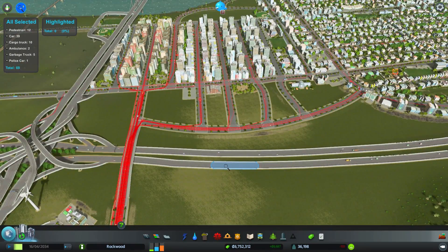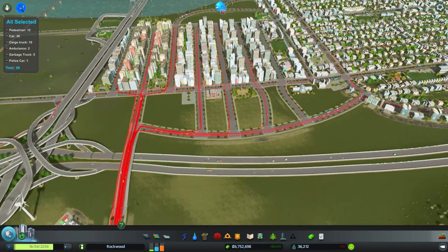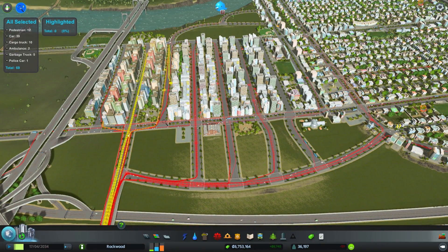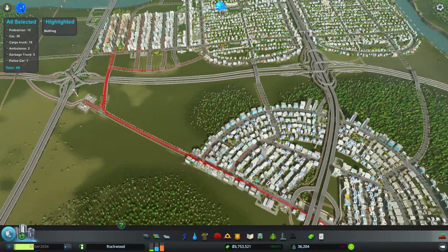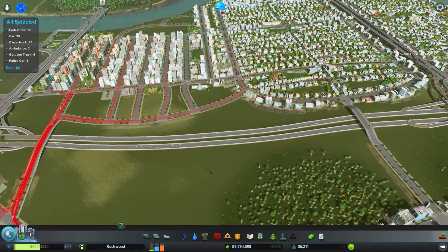It can also help you determine where to put bus stops and subways. If you have a highly concentrated area, using this tool we could put a subway right here, collect all the pedestrians, and then drop them off over there. It's an idea — I don't necessarily know if it would work as intended, but it's worth trying.